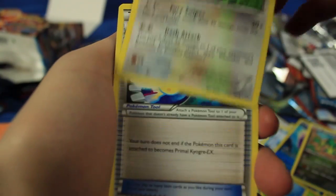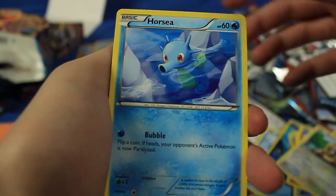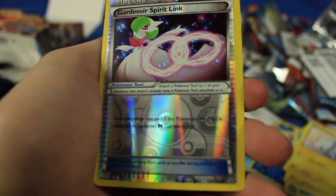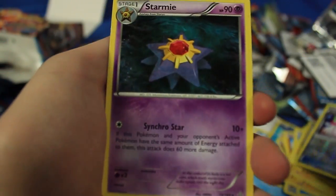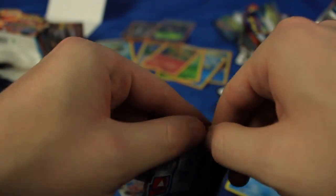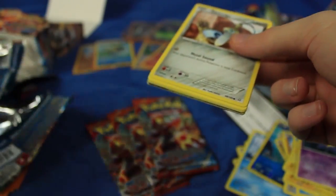We have Vibrava, Linoone, Kyogre Spirit Link, Meditite, Bidoof, Horsea, Chinchou, Tynamo. Gardevoir Spirit Link is our reverse holographic, and the last card is a Starmie. We have four more packs, so if my math is right there are actually three more good cards. Looks like there's going to be some really good packs back here - we'll find out.